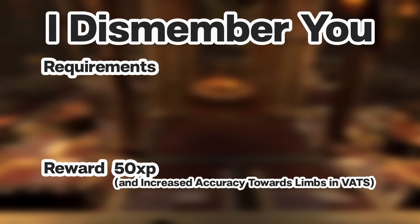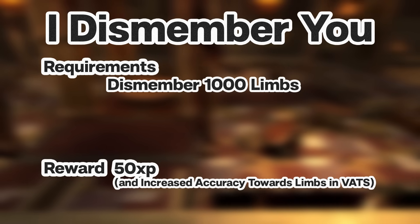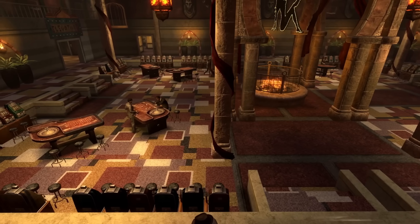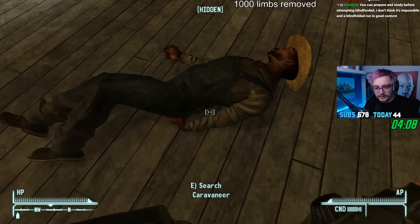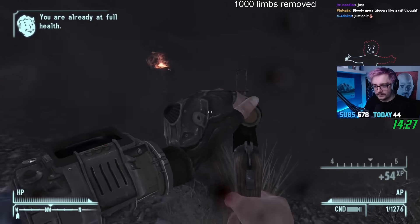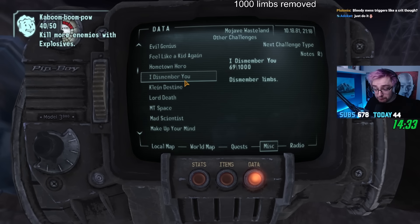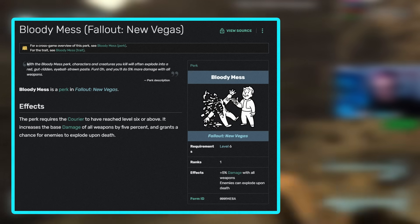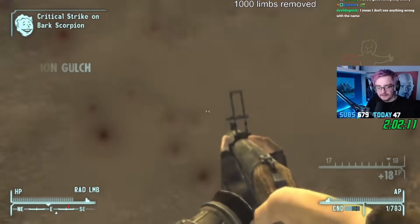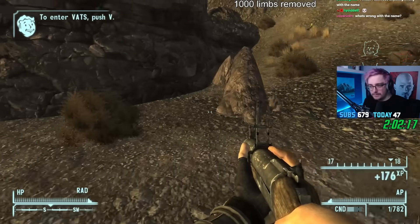I Dismember You is probably the most plausible challenge you'll see in this video, requiring you to dismember a total of 1000 limbs. It's totally reasonable that a long playthrough will most likely hit this challenge, but what makes it a pain is that you can't dismember limbs after death — you must dismember a limb on kill, or else it doesn't count. Which basically means any build outside of an explosive build is going to struggle. Now, before you mention the Bloody Mess perk — Bloody Mess only procs every so often, so not every kill will cause this effect, and even then the Bloody Mess explosion sometimes doesn't even add to the dismember tally.